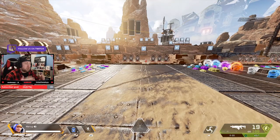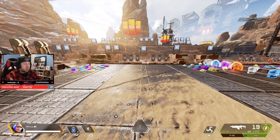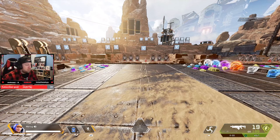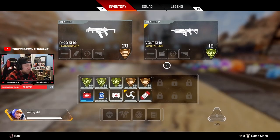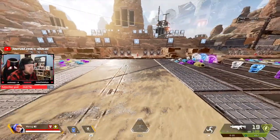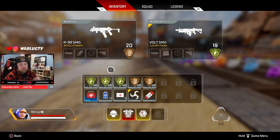Now that we're in the firing range, we're going to break down having no backpack — like right on drop — all the way up to the level three purple and gold backpacks. I've already grabbed some items. You've got your two guns — it doesn't matter what the guns are. Right off drop you're not going to have a backpack, so let's break down how I would manage that inventory.